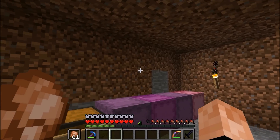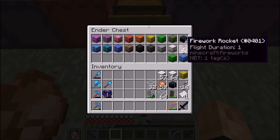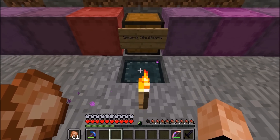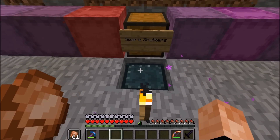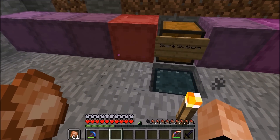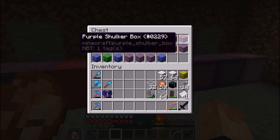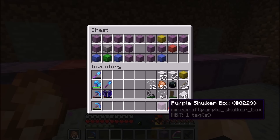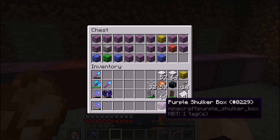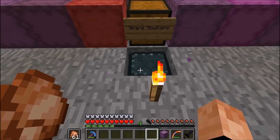Let's jump right into it. I've done a lot of organizing of my ender chest, and while I was doing this and pulling all these various shulker boxes in and out of my ender chest, something I noticed was that they started duplicating occasionally. And it's interesting because not only does this give you another shulker box, but it also duplicates everything inside them.